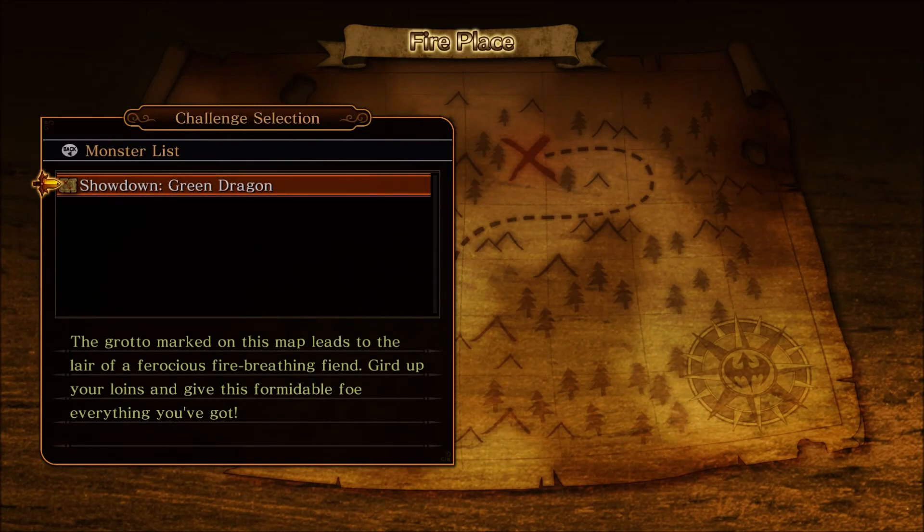The Green Dragon's weak spots are the head and the tail. It has a bite attack and a spinning attack you will want to avoid, if possible.